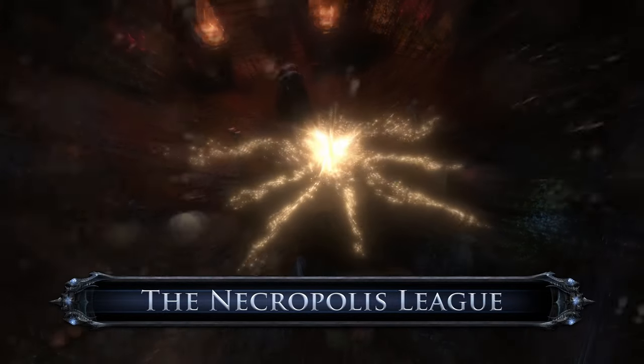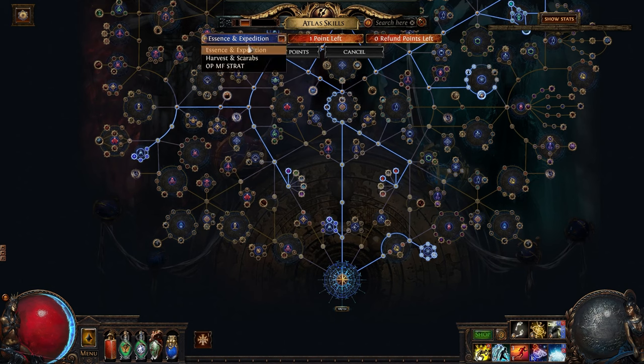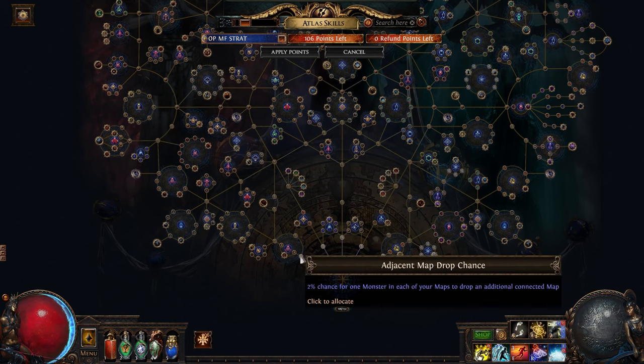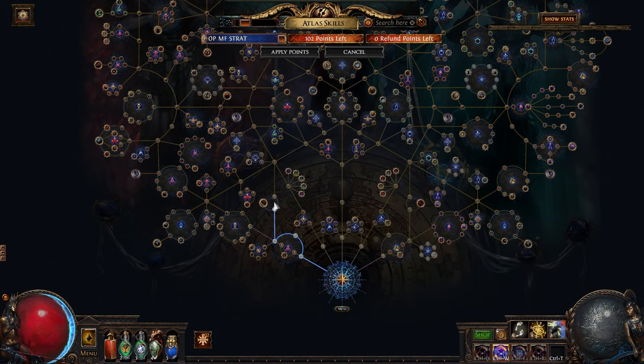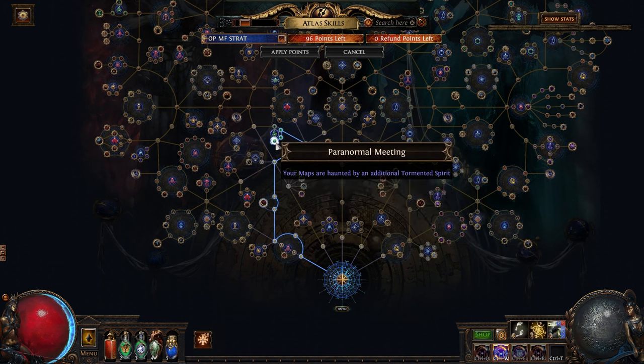Path of Exile's 3.24 Necropolis expansion is upon us. With all the info on the Atlas skill tree being out, I thought I would share my early endgame strategy to get to your Voidstones and get to blasting high-tier maps.